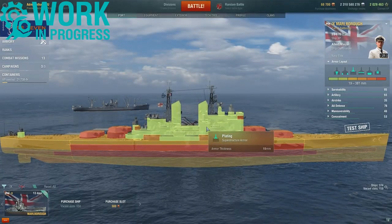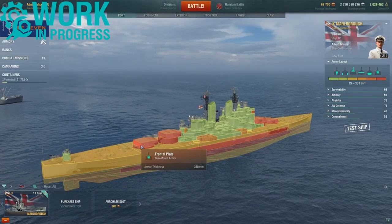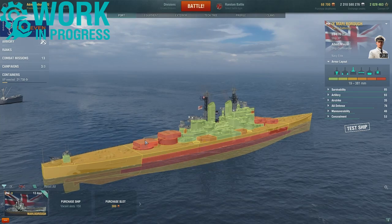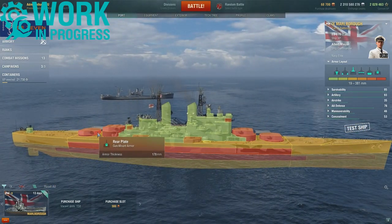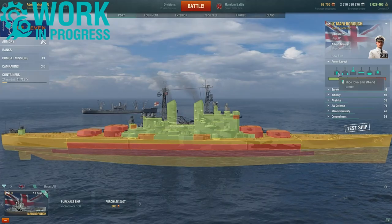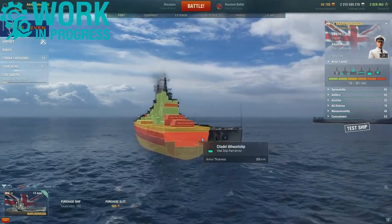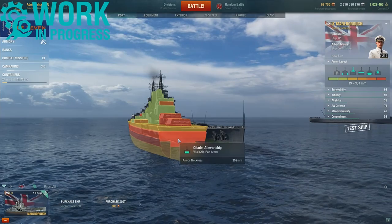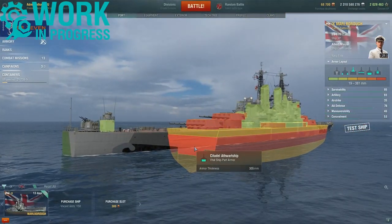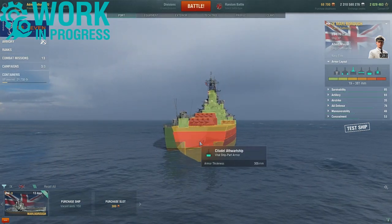Underneath the rear turret is 235mm. The superstructure gets the standard 19mm. The turrets have a frontal plate of 330mm, two sections of side plating at 229mm and 178mm, a top plate of 152mm, and rear plating of 178mm. Looking at the internal armor, the citadel amidships is 305mm and relatively flat, with the same 305mm at the stern — no sloped armor inside.